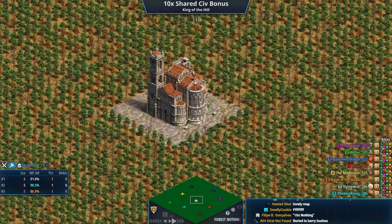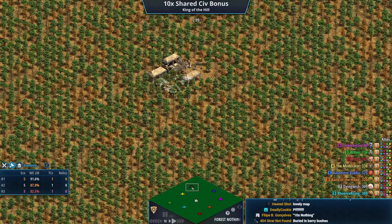We're going to introduce the players. This is a King of the Hill game, so you win by controlling the monument. We'll introduce the players, talk about the Civs, and kind of break it all down. We have lots of time to speculate.